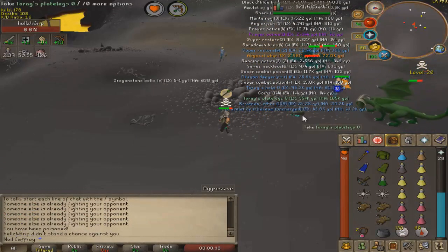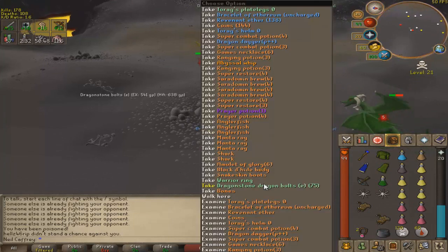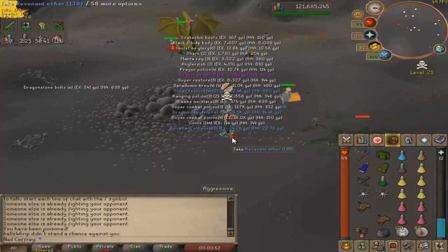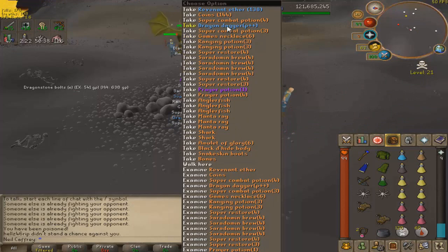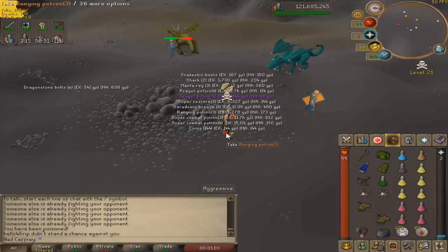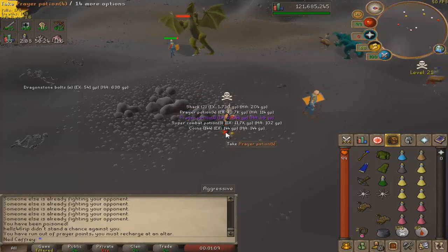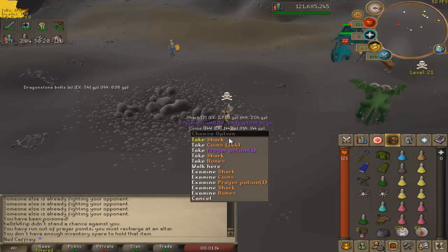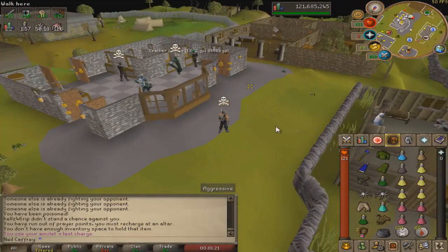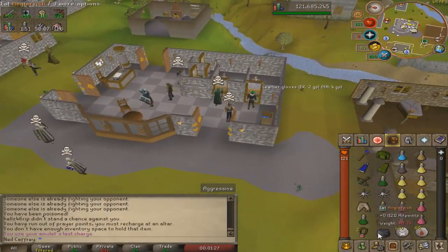Boys, we just made bank — I did not expect to kill that guy but he actually has a whip too! I just got here and he was killing bots. Warrior ring, dragonstone bolts, Torag's plate legs, abyssal whip, Torag's helm, bracelet of ethereum, revenant ether, and a whole bunch of supplies. He did not plan on dying. I didn't even record it because I didn't think I was gonna kill him. I hit him like three or four times with the bolts, drank antidote, prayed up, and we dropped him. 3.74 mil — that is huge boys!